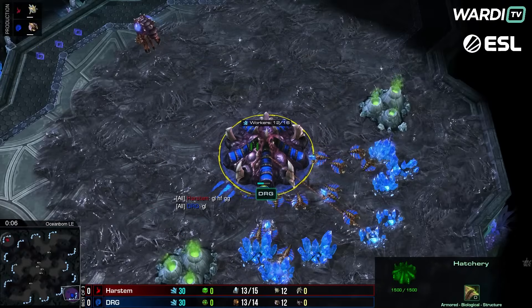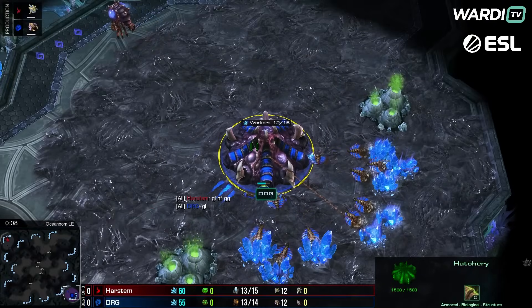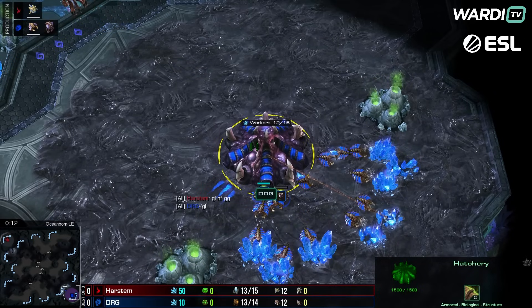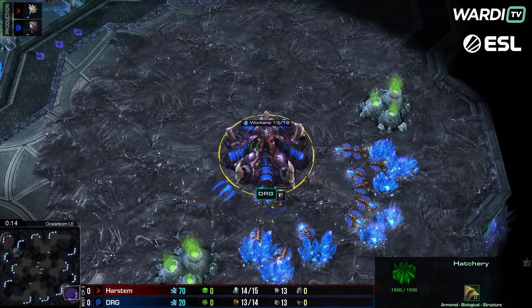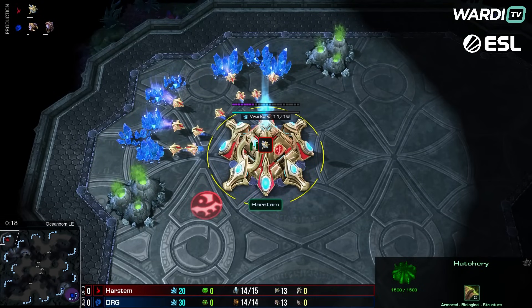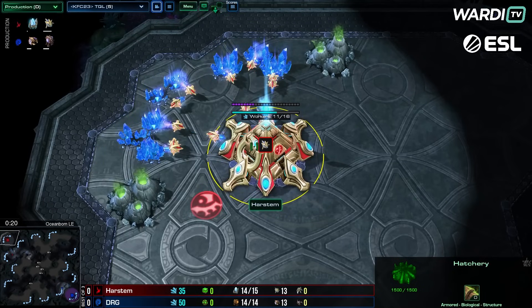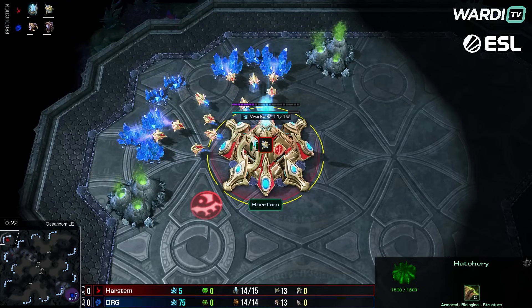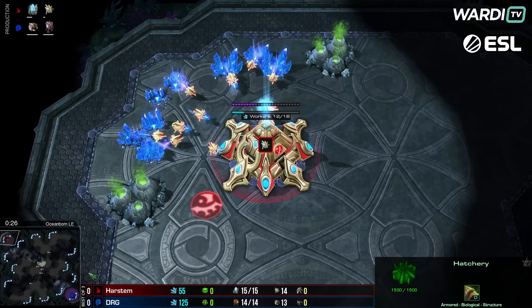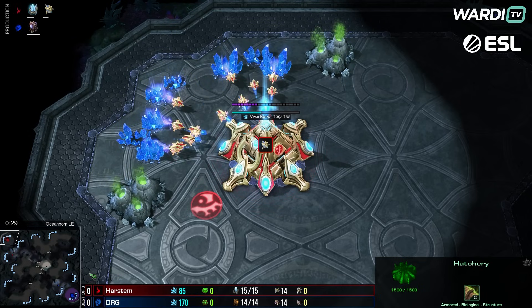We're at game one of a best-of-three series. DRG is in the bottom right as the blue Zerg player, while in the top left our red Protoss is Harstem. We get this all underway on Ocean Born to begin with — a fun PvZ to start things off.